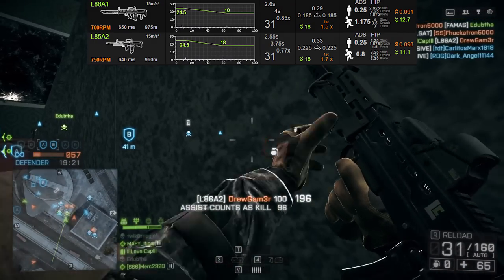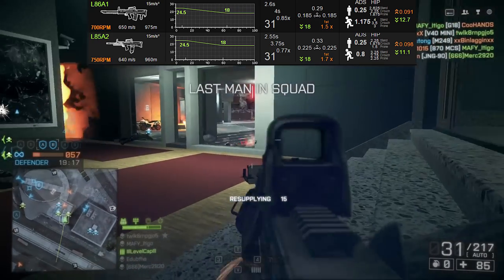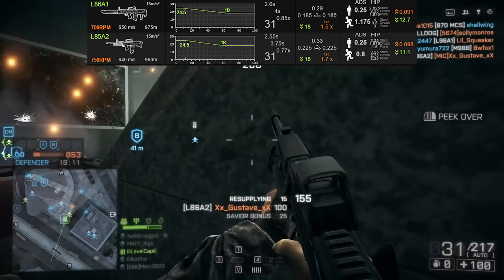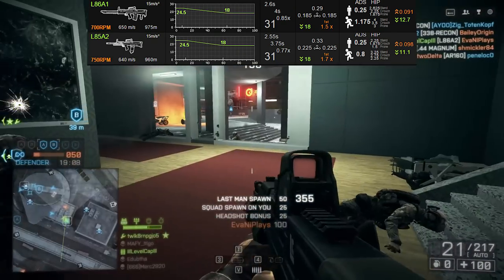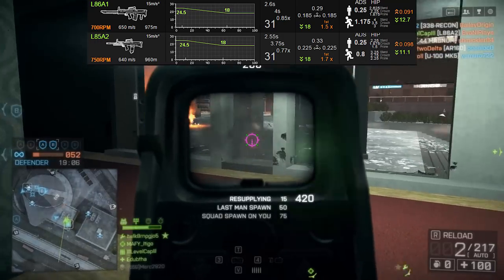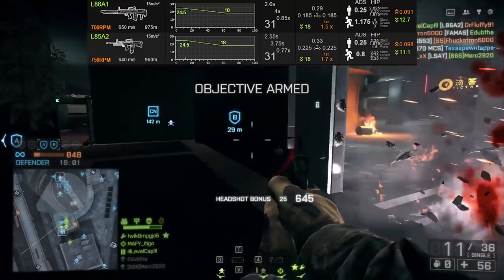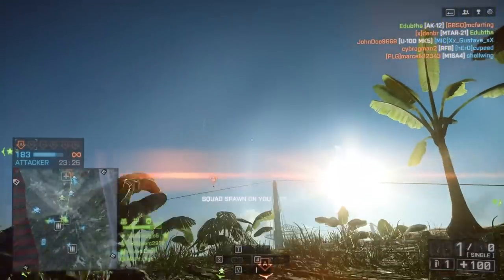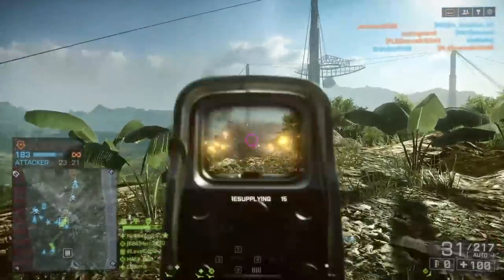It has less recoil than the L85, which is pretty cool and that's actually a big deal overall, so you can potentially be a little bit more accurate with this weapon. The default aiming down sight accuracy with this weapon is not particularly great overall at .25. Most accurate assault rifles, or even LMGs for that matter, have a .2 aiming down sight accuracy. What I've done is put a heavy barrel and stubby grip on here to help improve my aiming down sight accuracy as long as I'm not moving around.